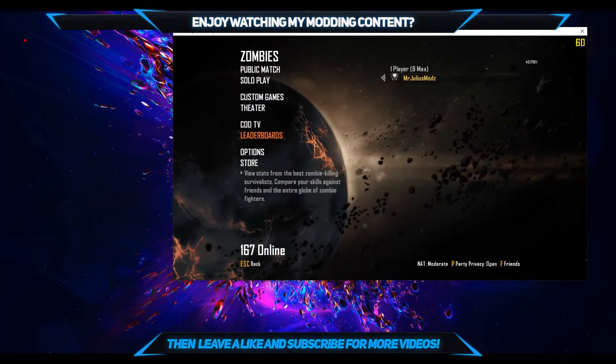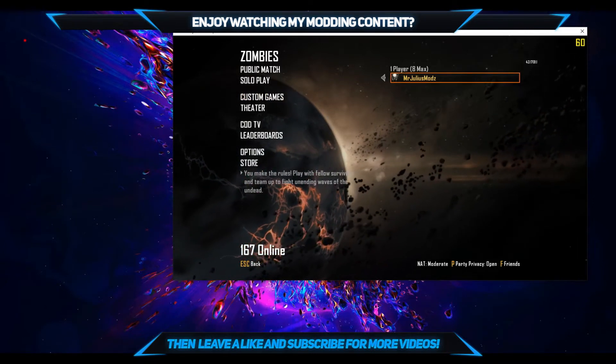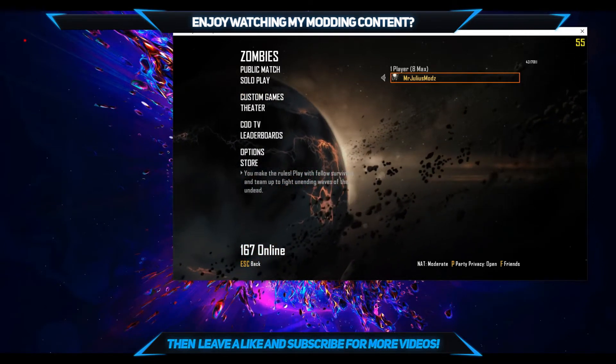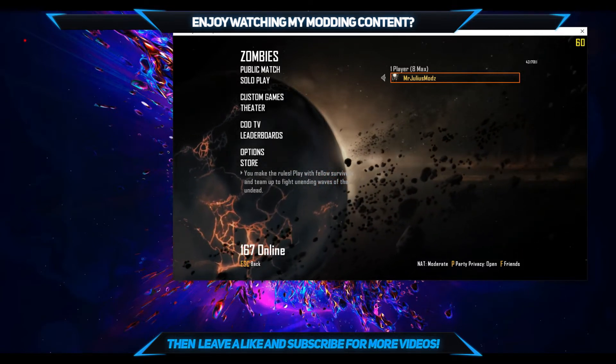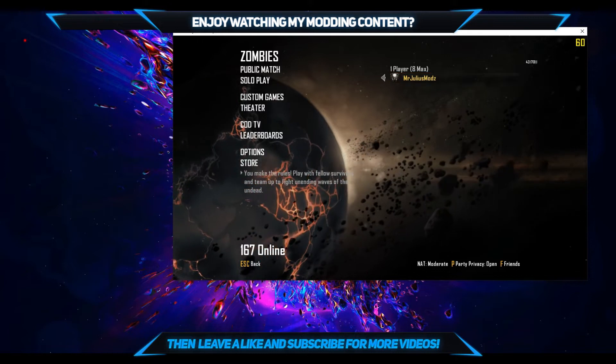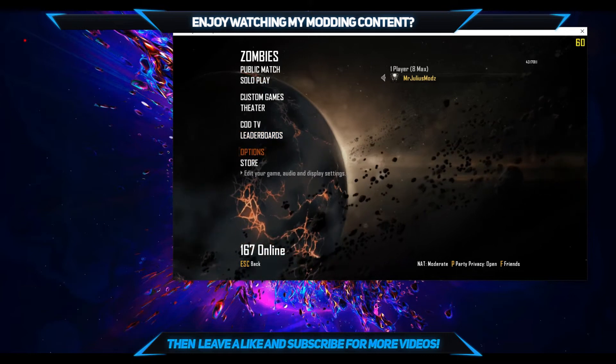To get things started, all you need for this video is to own Black Ops 2 for Steam or Redacted. And you need to download the files in the description, which is GSC Studio, the GSC Menu Injector, and then the folder that I'll provide with some working menus for the Steam version of Black Ops 2.